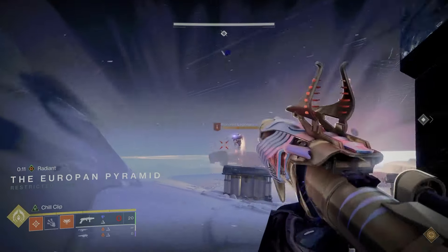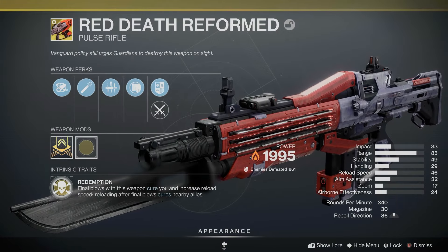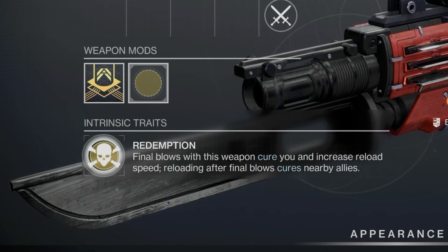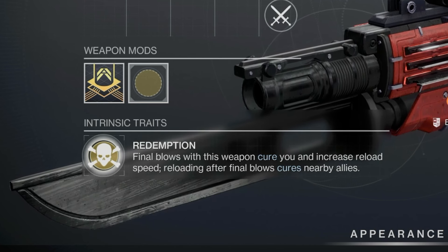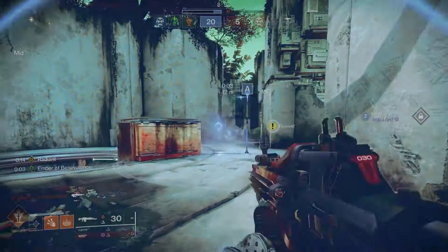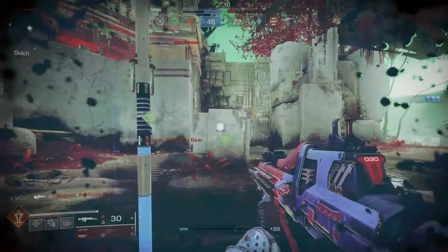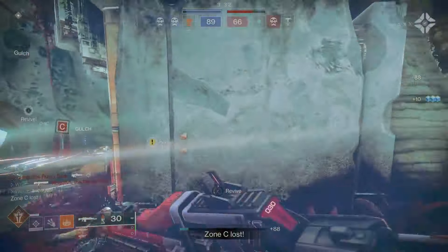Now the weapons for this build vary depending on how hard you want to lean into that medic fantasy, or how aggressive of a playstyle you have. For more aggressive players, my preferred choice for PvP would be Red Death Reformed. This weapon was a monster in D1 and is quickly gaining popularity because it is extremely strong in its new form. Red Death's exotic trait is called Redemption: final blows cure you and increase reload speed; reloading after a final blow cures nearby allies. I have the worst habit of constantly reloading even when I don't need to, just to make sure my mag is full before my next gunfight. This gun will literally reward you and your team for playing exactly like that. And in a few weeks, the catalyst will be released in the season pass, which is going to make this weapon's healing capabilities even stronger.